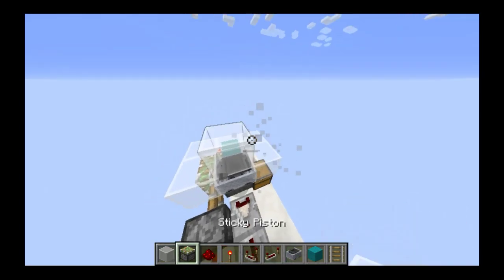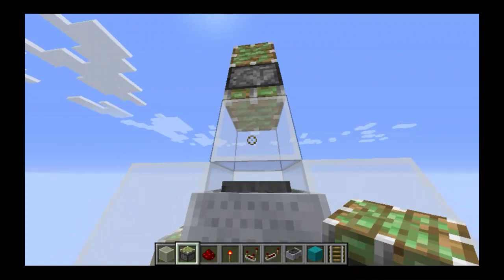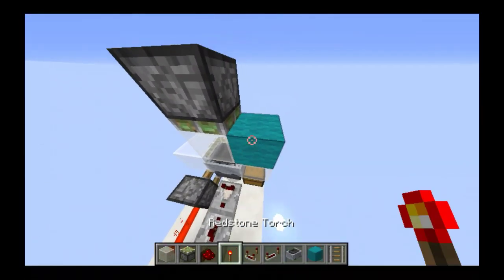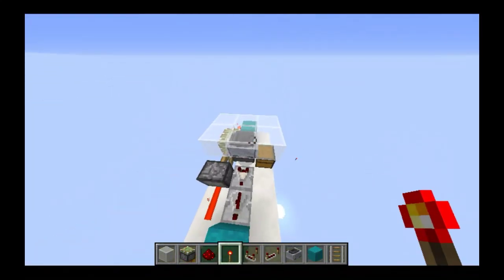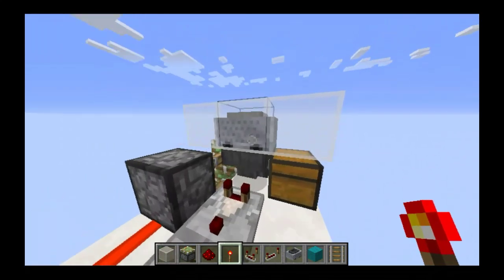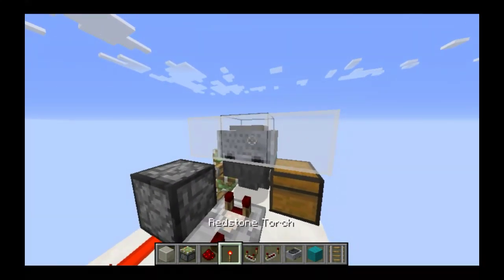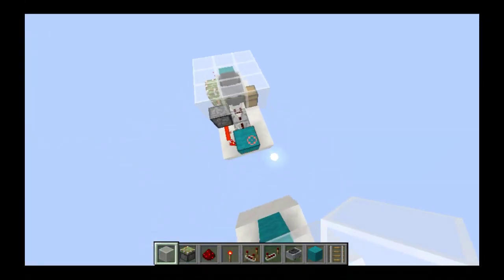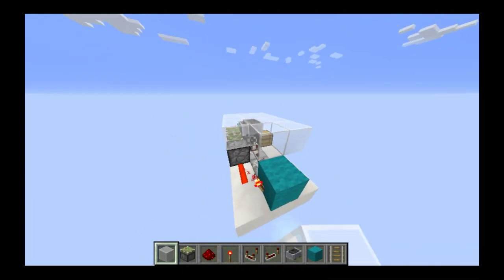Now we place a block above that, and we also place a sticky piston facing into that block. We now power that piston, and then break the piston, so we get a sort of illusional block, which we have a minecart with hopper and a glass block on the same. These blocks and your floor blocks can be whatever you want.